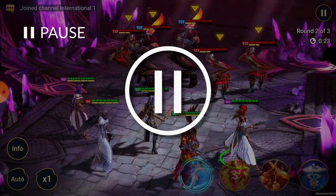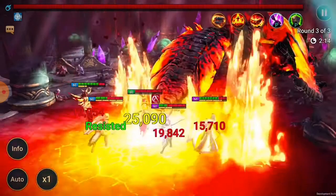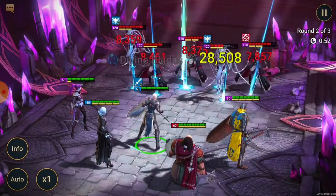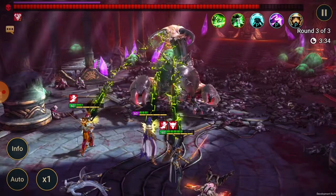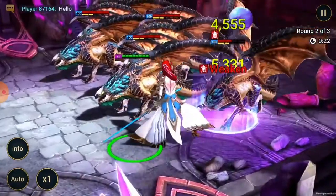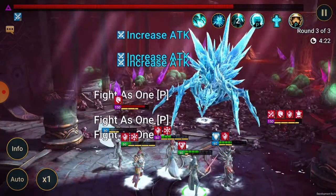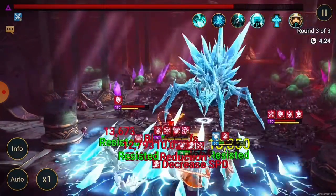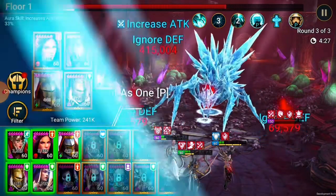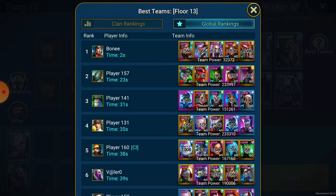The Doom Tower isn't supposed to be easy - it's end game content, supposed to be challenging and requires some figuring out. But it's also not supposed to be unfair or something only Raid's best players can complete. They want the tower to be a fun challenging mode you sink your teeth into regularly. As a quick tip: if you're stuck on a level, you can hit the 'best teams' button to see all the best performing teams that have successfully beaten that level.